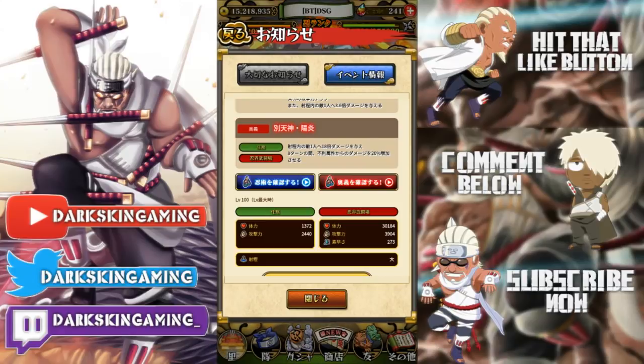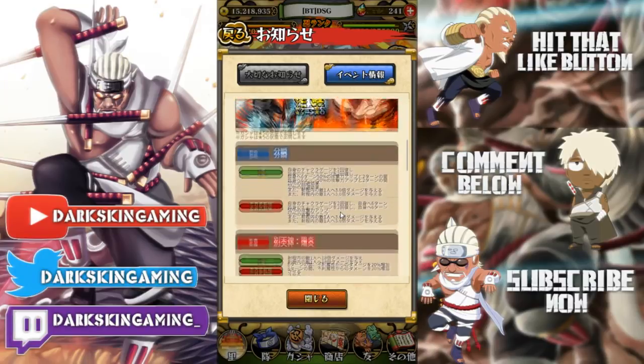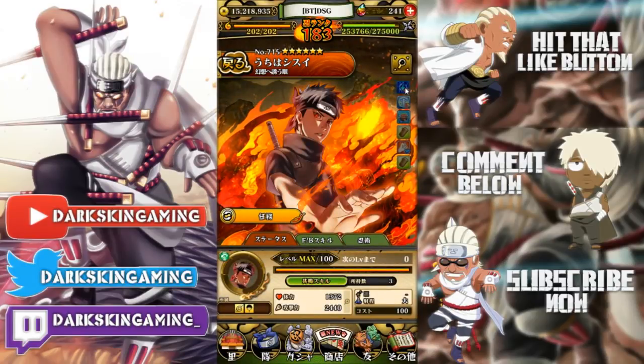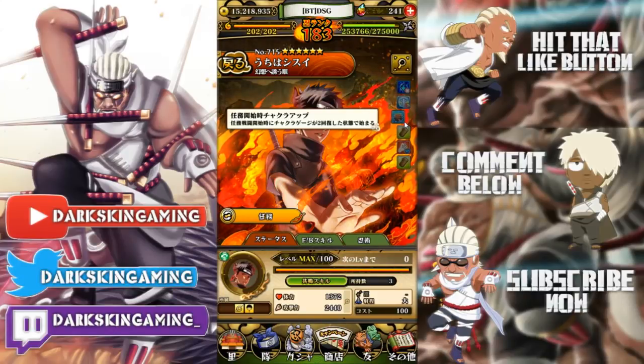His abilities are where he gets a little OP. His first ability nullifies chakra reduction field effect — built for the raid, nothing crazy. His second extends active ninjutsu effects by two turns, so his attack boost goes to eight turns and dodge goes to four turns. His ultimate's damage received effect goes to 10 turns. Another ability gives you two additional starting chakra, so you start the match with seven chakra.